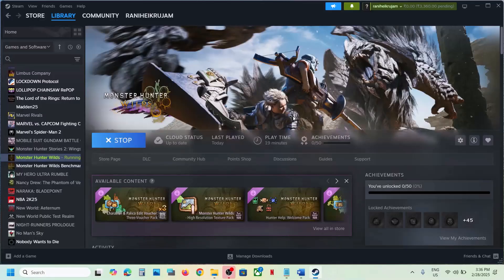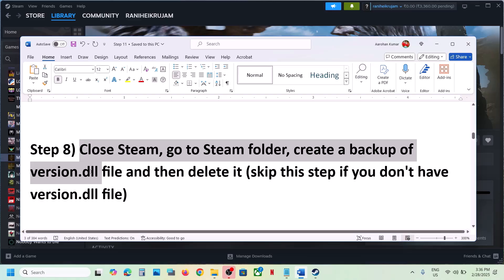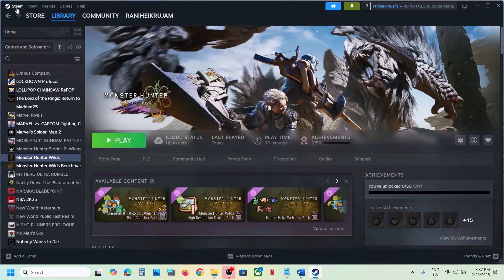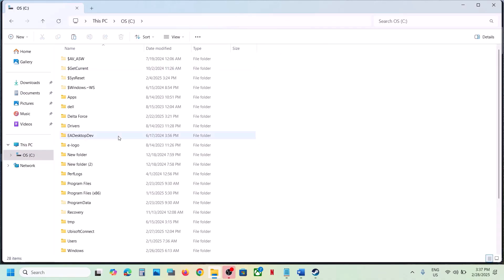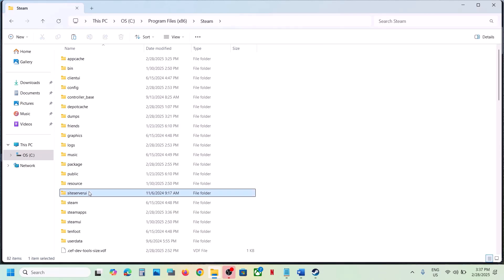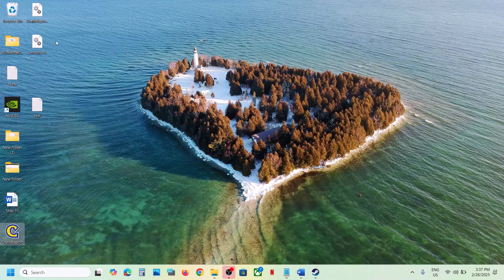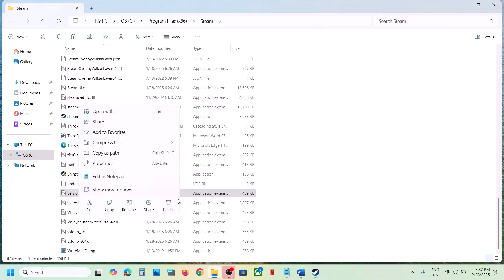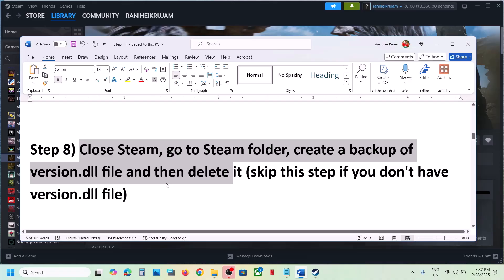The next step is to close Steam, go to the Steam installation folder, create a backup of version.dll, and then delete it. Close Steam, navigate to the Steam folder (typically C drive > Program Files (x86) > Steam), scroll down and find version.dll. If you don't find it, skip this step. If you have it, copy it to the desktop as a backup, delete the original, then launch the game and check. If you face any problem, put the dll file back.